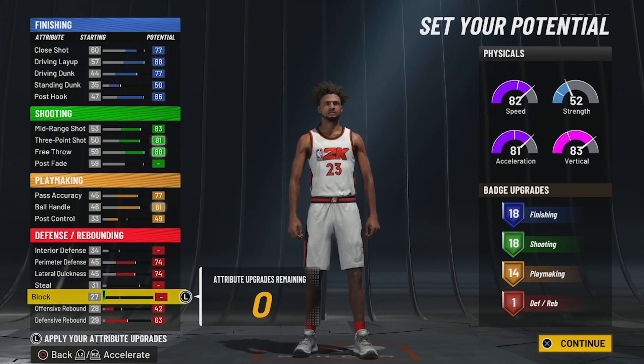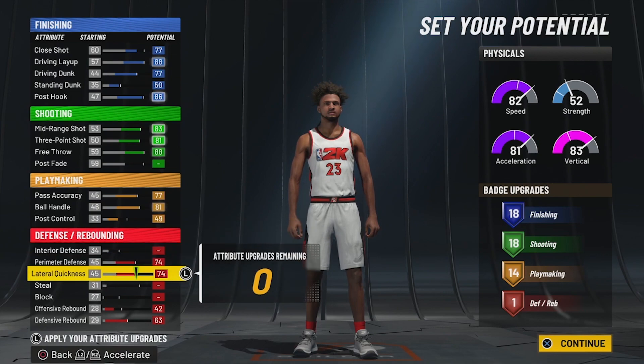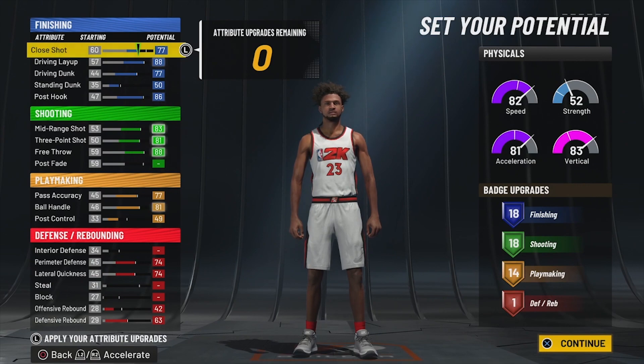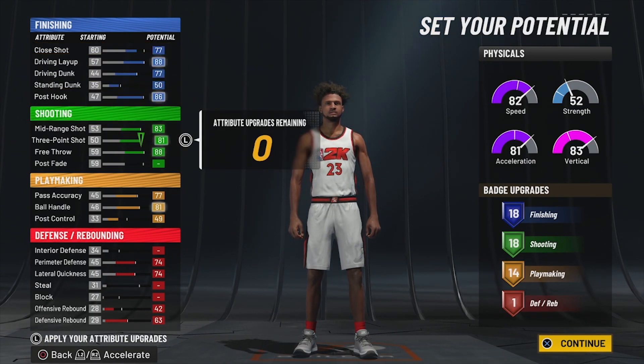A jack of all trades is definitely not going to be known for its defense — it's going to be known for getting buckets. So our badge totals are 18 finishing, 18 shooting, 14 playmaking, and one defensive. I don't really fear having just one defensive badge because if you hit level 39 this season, you get two extra badges on top of that.